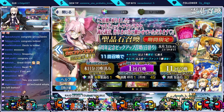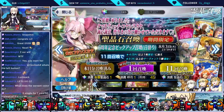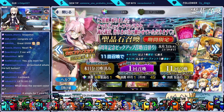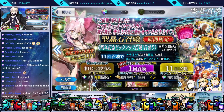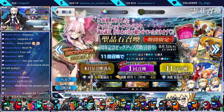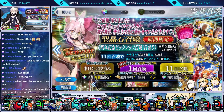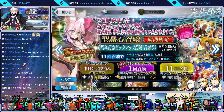We'll go with summons — 10 tickets first, then roll multis, and keep going until we either get Koyinskaya or go broke. I'll apply the rule of greed: every time I get a gold servant, I do a multi right away. All right, here we go chat, Koyinskaya, here we go.